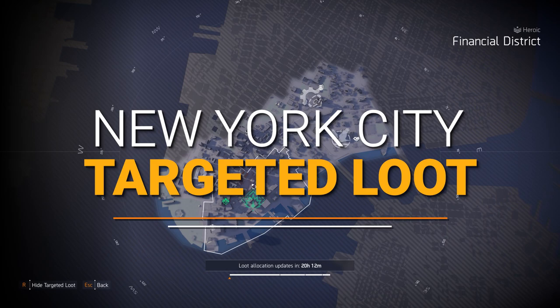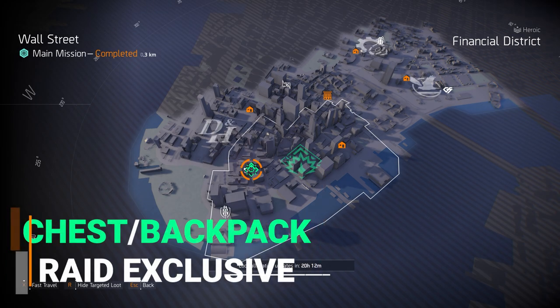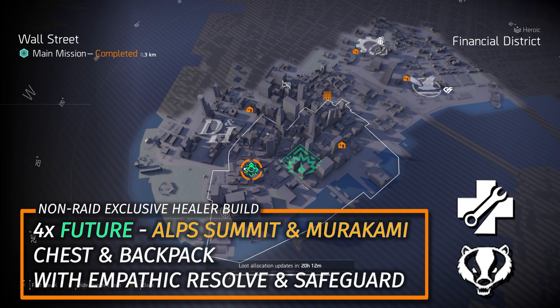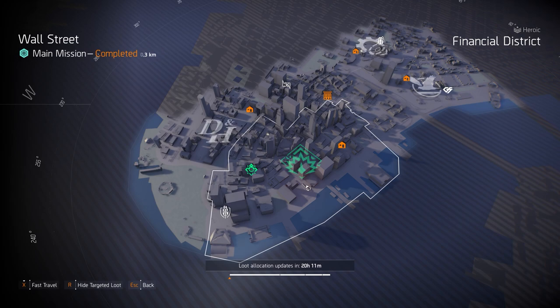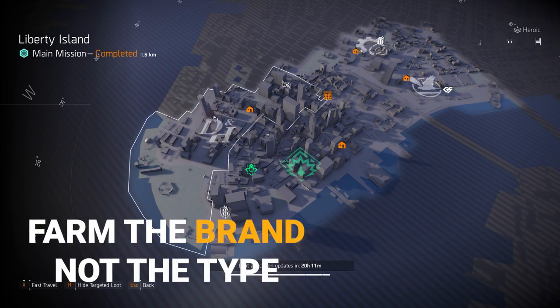Alright Agents, finally New York City target loot highlights. We got Future Initiative at Wall Street — the chest and backpack are Iron Horse Raid exclusive, just like Foundry Bulwark. I'd get an ALP Summit chest with Empathetic Resolve and a backpack with Safeguard from Richter & Kaiser or ALP Summit — just as good as the raid exclusive pieces. We got Negotiator's Dilemma at Financial District — my double LMG build is four-piece Negotiator's Dilemma, the Coyote's Mask, and Grupo Sombra gloves or Contractor's Gloves if running the Pestilence or Bullet King. For Overlord at Liberty Island I recommend farming Fox's Prayer and Douglas & Harding — I prefer farming the brand over the type as it seems to yield better results.